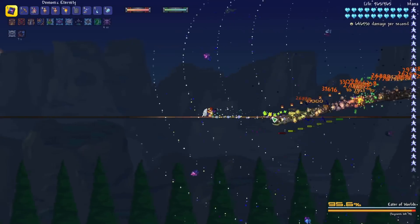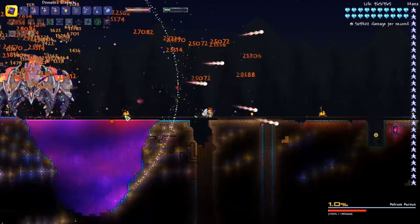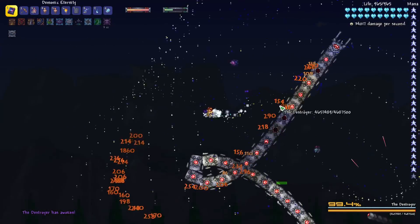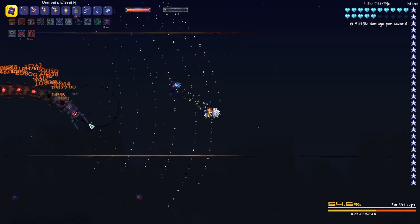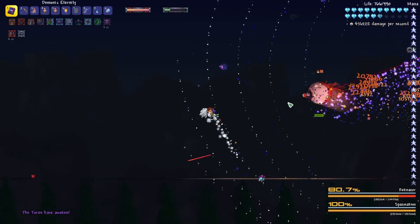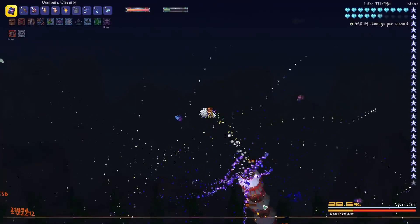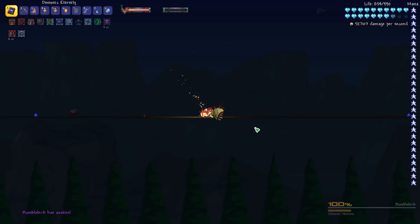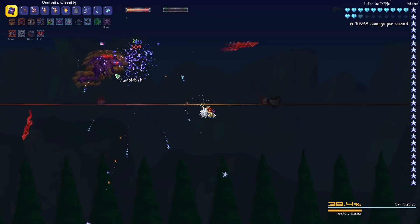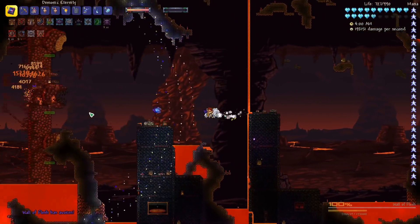And we have the new Bumble Bird — too bad it's going to die too quickly. I love how the Bumble Bird flaps its wings. I really want them to do something like that with Yharon, where he actually flaps his wings and everything, because I feel like Yharon's a little bit too stagnant. These bosses can be running all around, and you just continually do 700,000 to 800,000 damage to them.